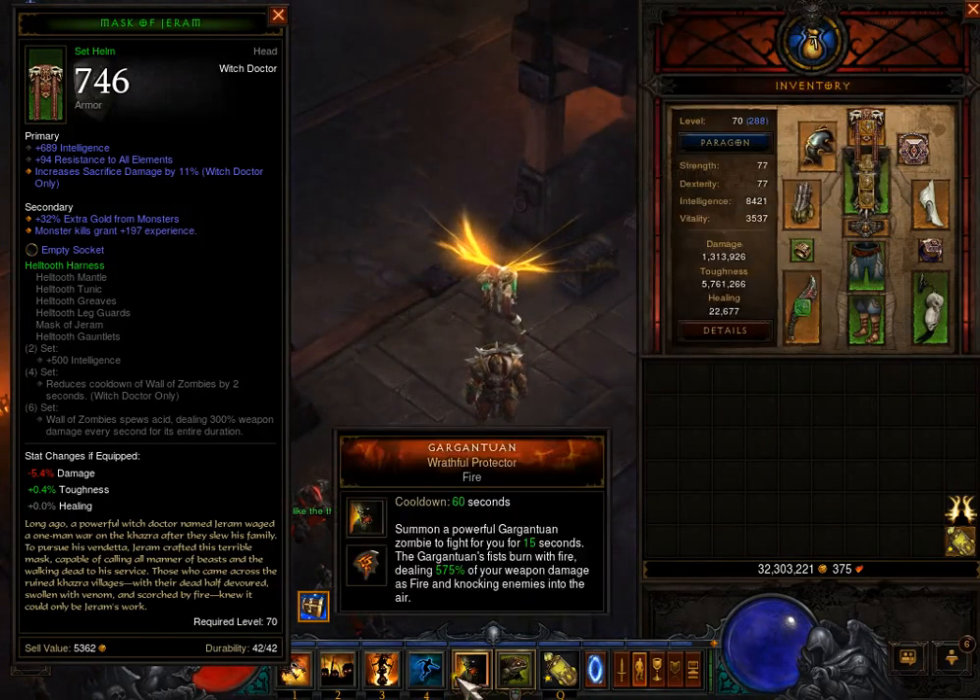The Gargantuan — the Wrathful Protector is probably the best Gargantuan out there because he can crit up to 100 million. I have had up to 200 million on just regular mobs, but on Elites I have seen it go up to 150, 140, things like that.